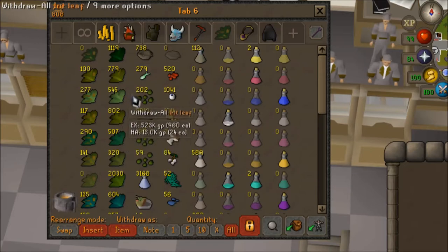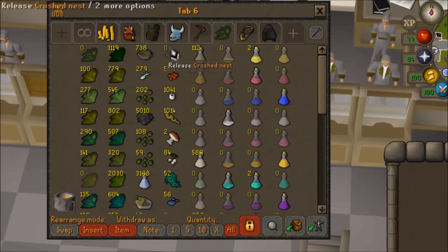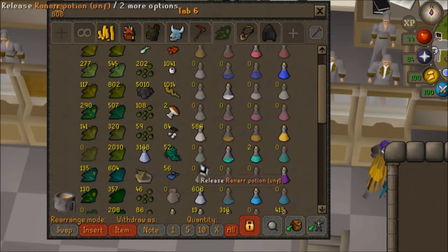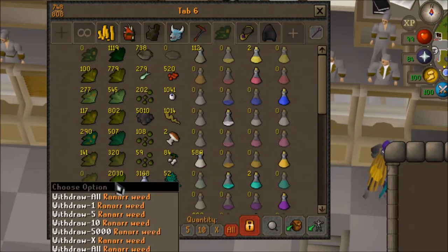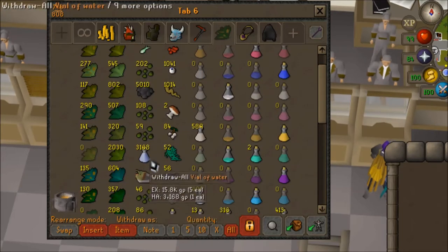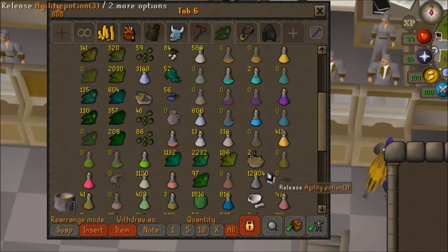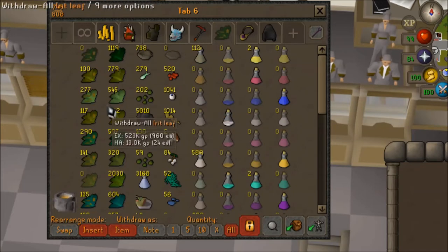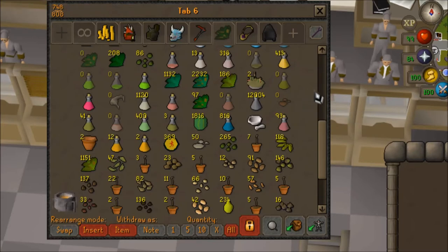Herbs. For the most part, I like the organization of this tab. These two columns here get kind of iffy sometimes, but 1,200 toadflax total, 800 snap. My dwarf weed just kind of sits around because I never have wines of zamorak. Over 2k ranarrs, which I'm pretty happy about — that will be a lot of joy to my heart when I can finish making those. This makes it easy to just decant when I want, I can just spam click over here. Then Harralander and Tarromin, I just keep sort of random — I'll use tar on them.